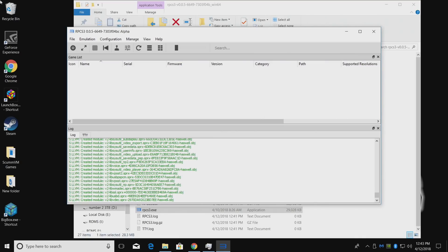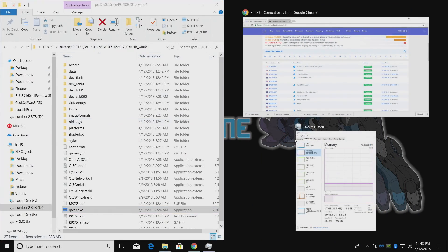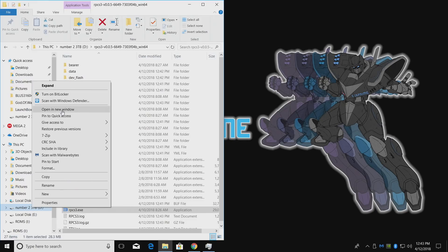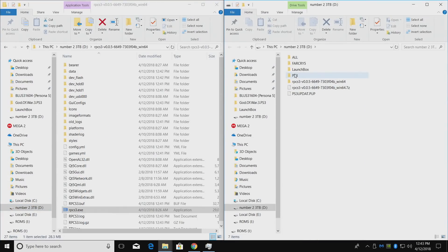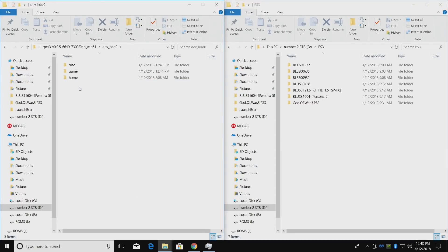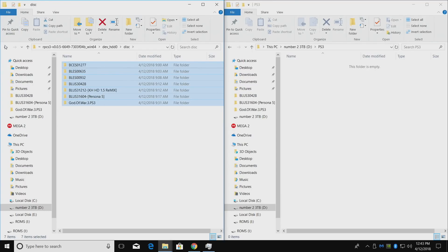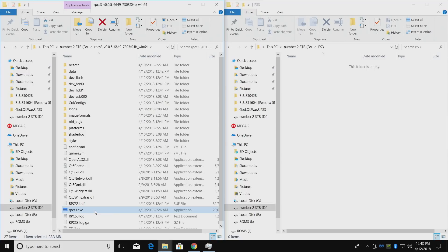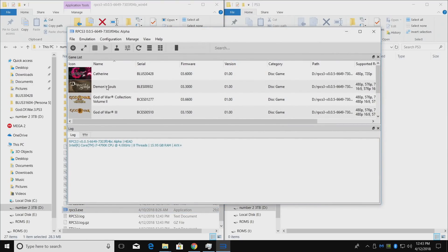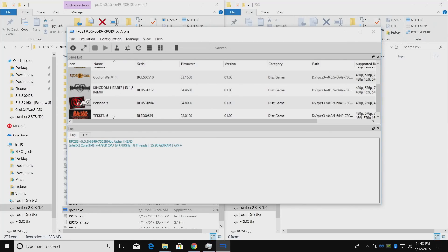Now we need to get our games in here. I'm going to close down RPCS3 and find my PS3 games. All mine are in a folder called PS3. We need to place them inside of the emulator directory under dev_HDD0, then go to the disk folder. I'll take all of these and move them over. Now when we launch RPCS3, they'll show up in the list: Catherine, Demon's Souls, God of War Collection Volume 2, God of War 3, Kingdom Hearts HD 1.5, Persona 5, and Tekken 6.